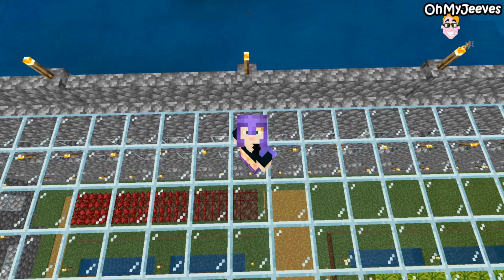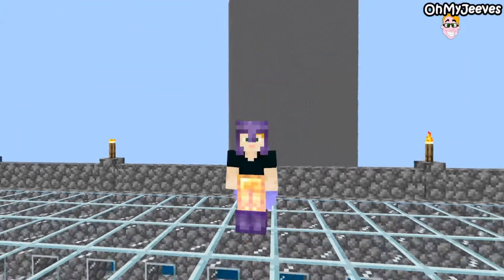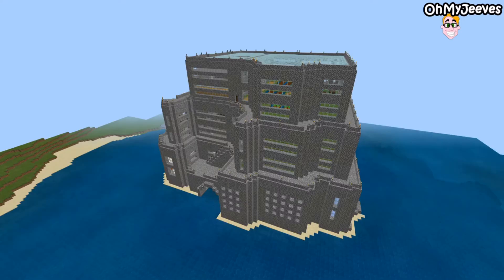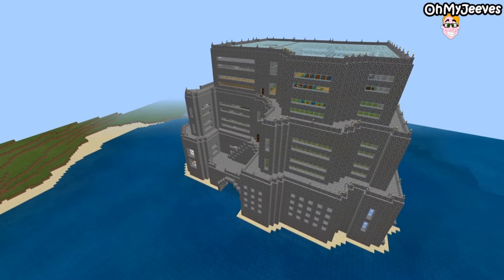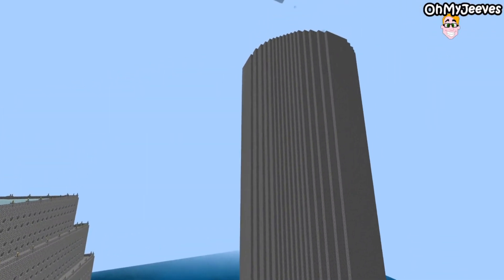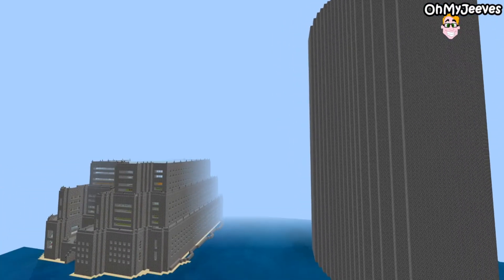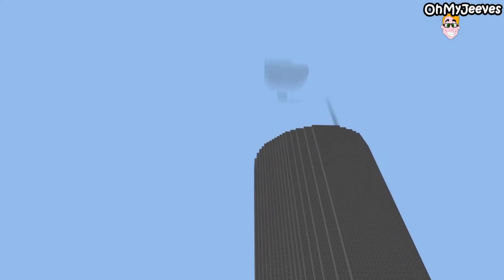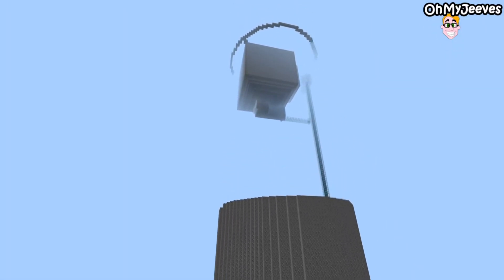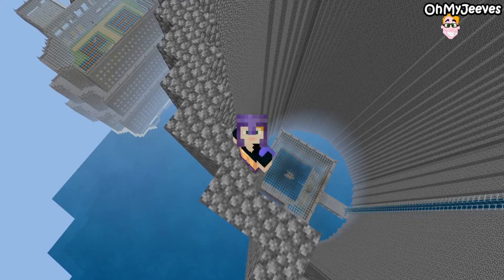If any of you have ever wondered what 12 full shulker boxes of cobblestone built in a giant tower looks like, it's something like this. It's huge - absolutely huge. To give this thing a sense of scale, this is the fort, which is not exactly small, and this is the tower. It's massive - almost twice the size of the fort already, and we've still got quite a chunk left to go. You can just see the gunpowder farm and then the top ring - I reckon we've got about another third to go.